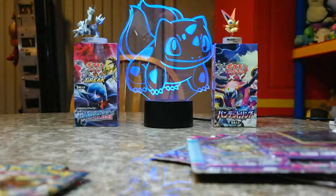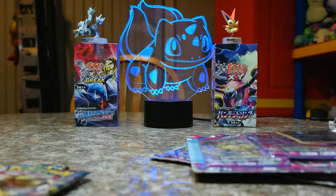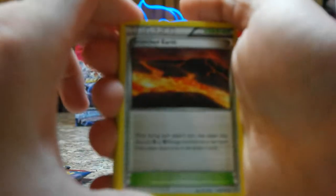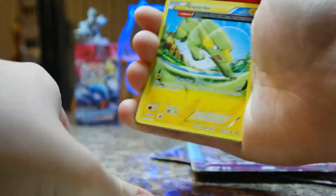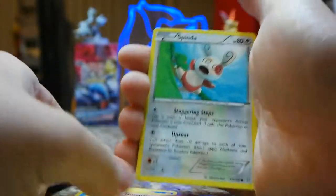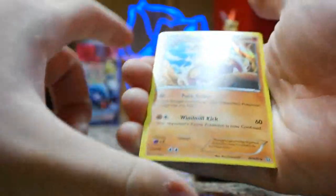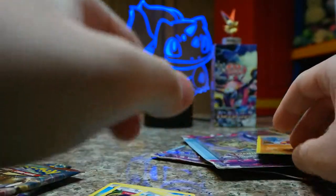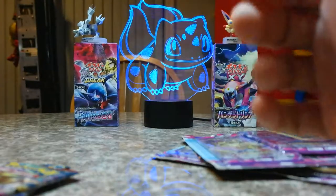Let's do Primal Clash first. I do enjoy Primal Clash, but I don't need any more of it. It's before Breakpoint, so it doesn't work for that. Scorched Turf, Electrike, Bunnelby, Staryu, Volbeat, Nosepass, Spinda, Mudkip, Reverse Holo Mudkip — and a Holo Medicham! I don't think I actually have that so I'm gonna hold on to that. 25 cents, hell yeah, fair enough.